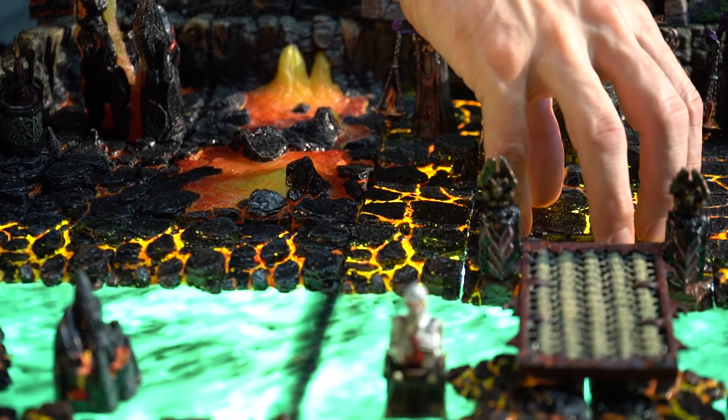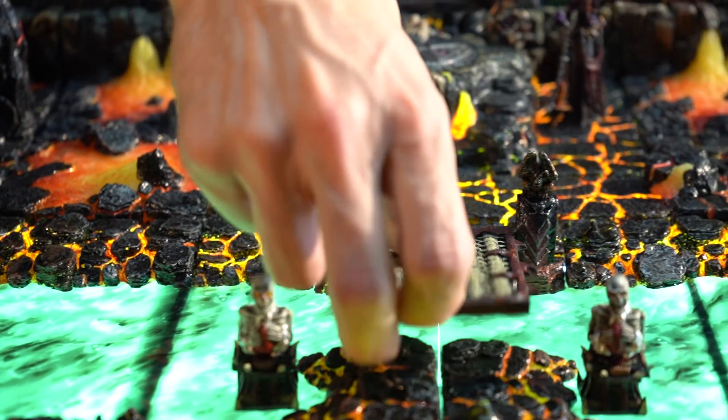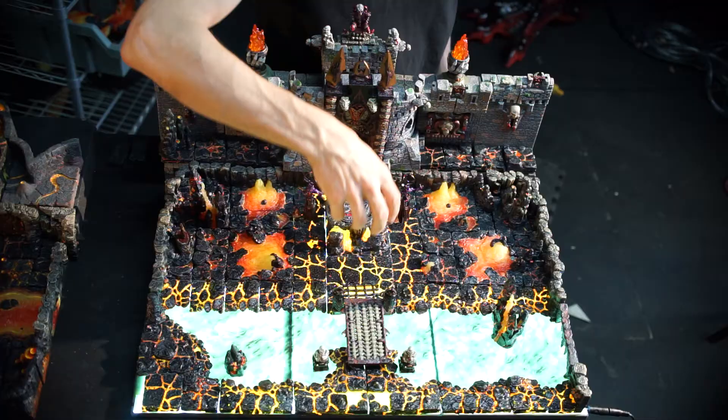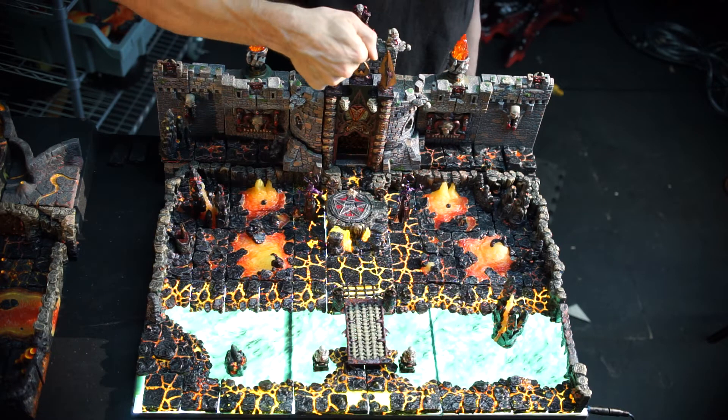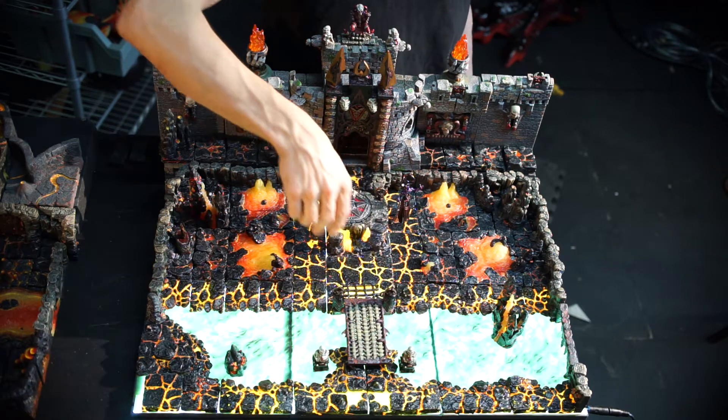One of the first things you'll notice is we took the hell gate floor and have that separate here. The drawbridge is freestanding out here, kind of doing its own thing, and then we kicked the hell gate back over to the castle. It's a neat thing you can do — just use the drawbridge standalone out here.